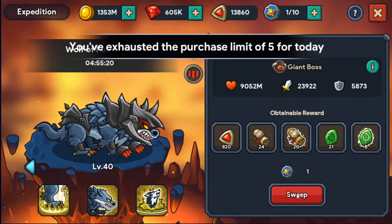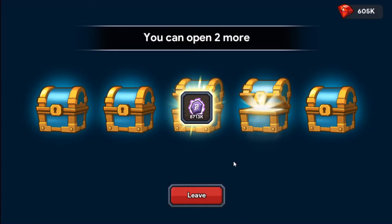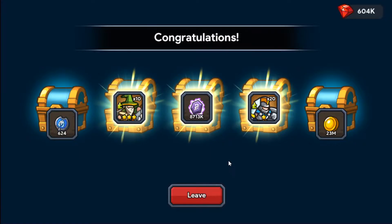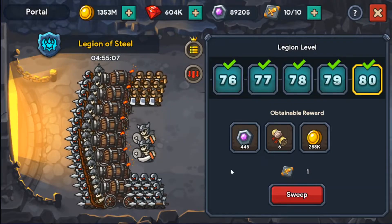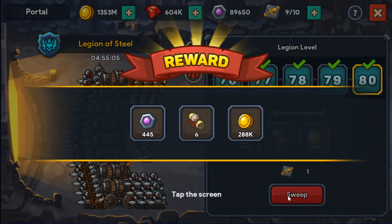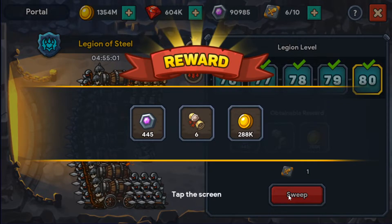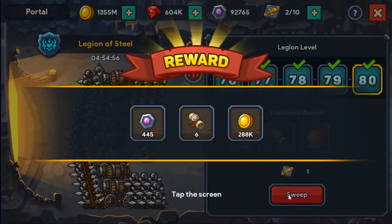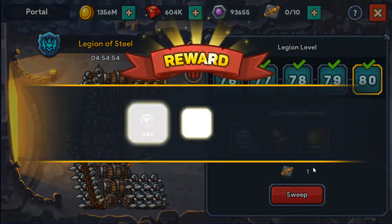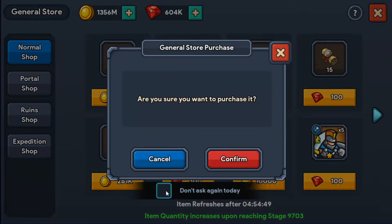I forgot if I already got the five extra tickets. Just the seals for this one — bummer, that's okay. Let's clear out our portals. This isn't the hero seals one so we will just sweep. Let's check the general store and clear this out.